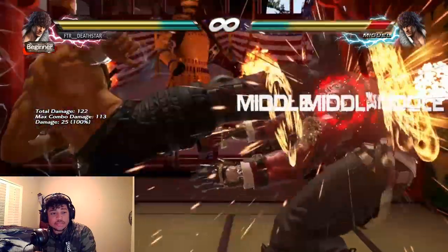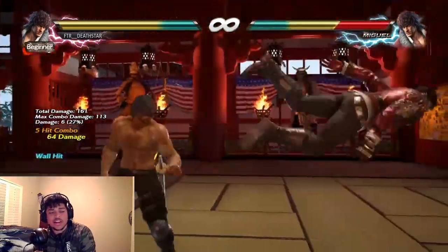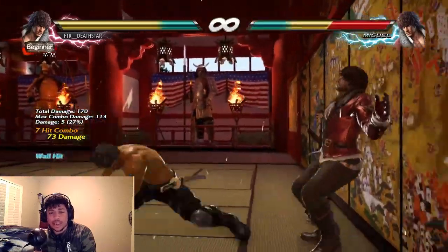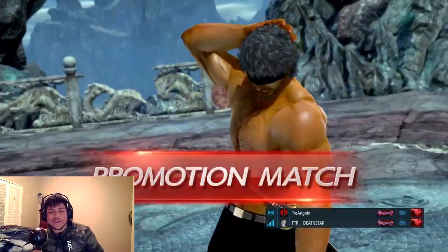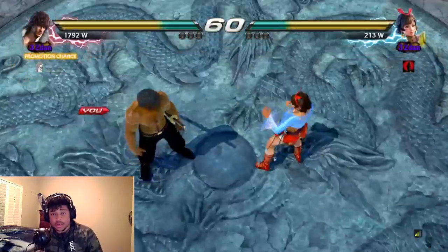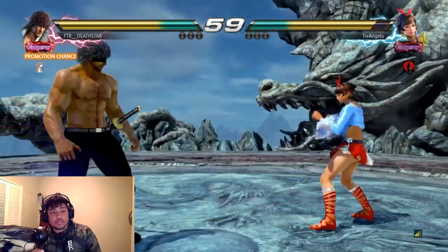A lot of the stuff I'm doing right now — here's my special combo. I almost couldn't get the balcony break. Miguel's just not that character. I could have got the balcony break, but I tried everything and nothing worked with that combo.